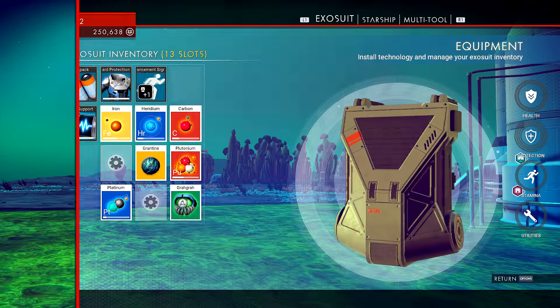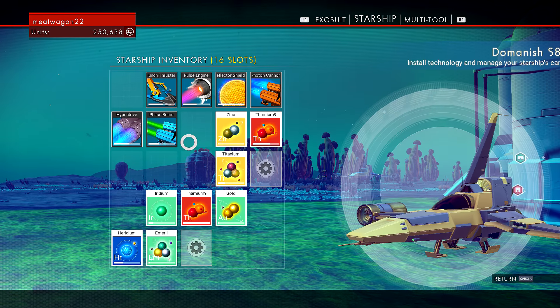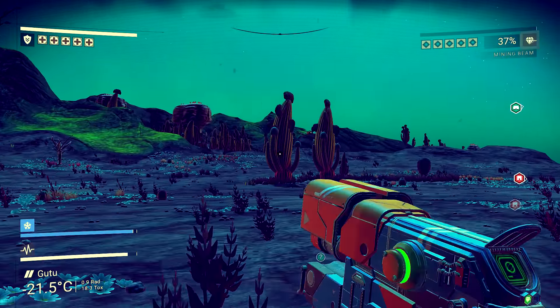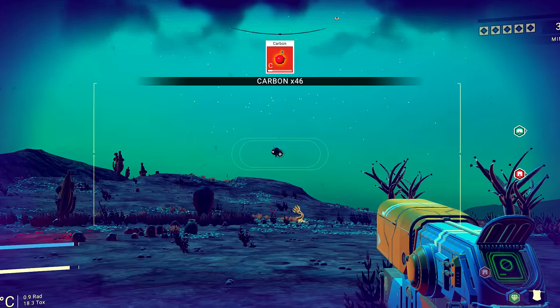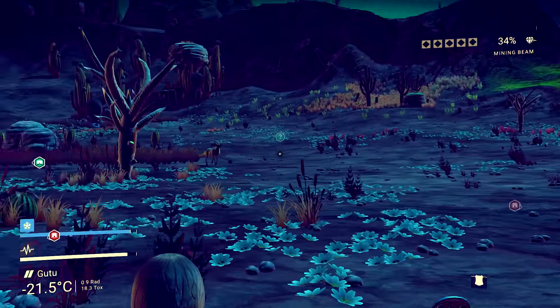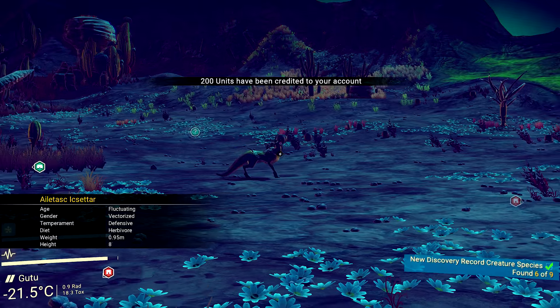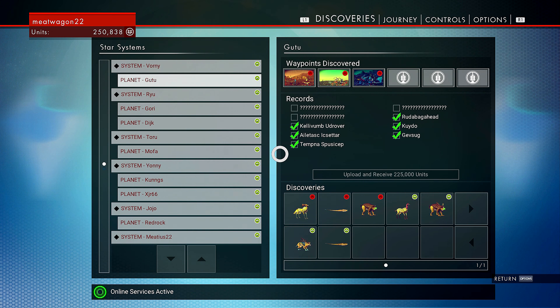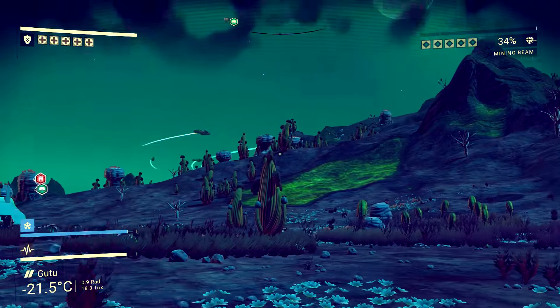We're going to have to actually refuel our launch thruster. I think I might be out of plutonium. No, that's carbon. Oh, there's a dude right there — he's like, are you mining our stuff? Usually weird looking things give you something. Looks like a ram, doesn't it? Some kind of ram. Wow dude, I've only got three animals to go. Three animals to go and three waypoints. I'm so close on this one — I might actually try and finish this planet. I've never done that before.